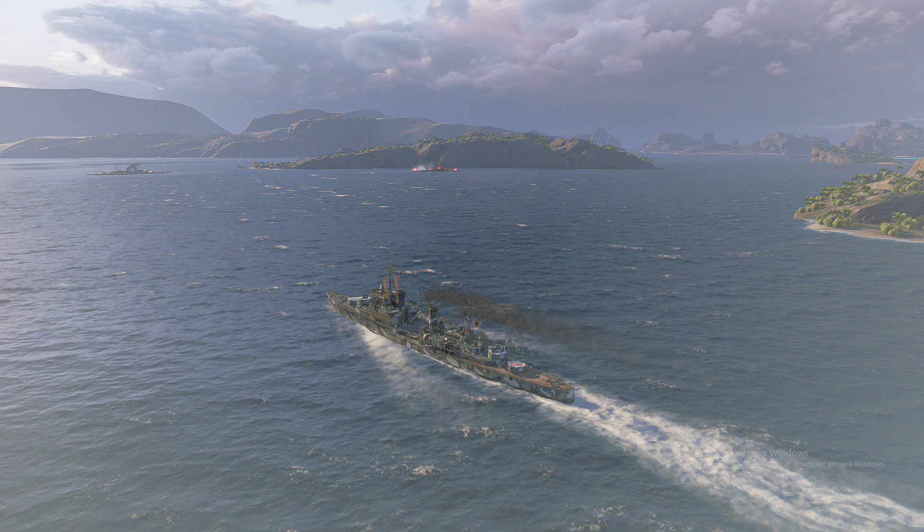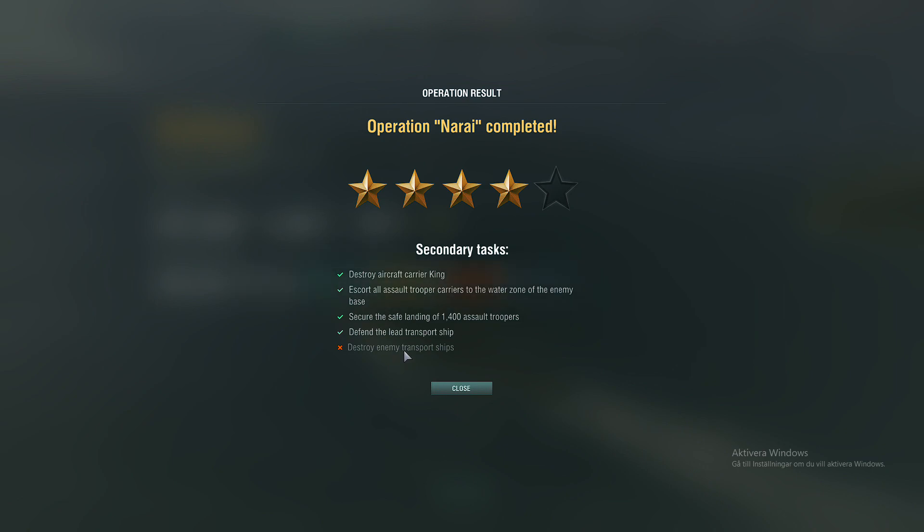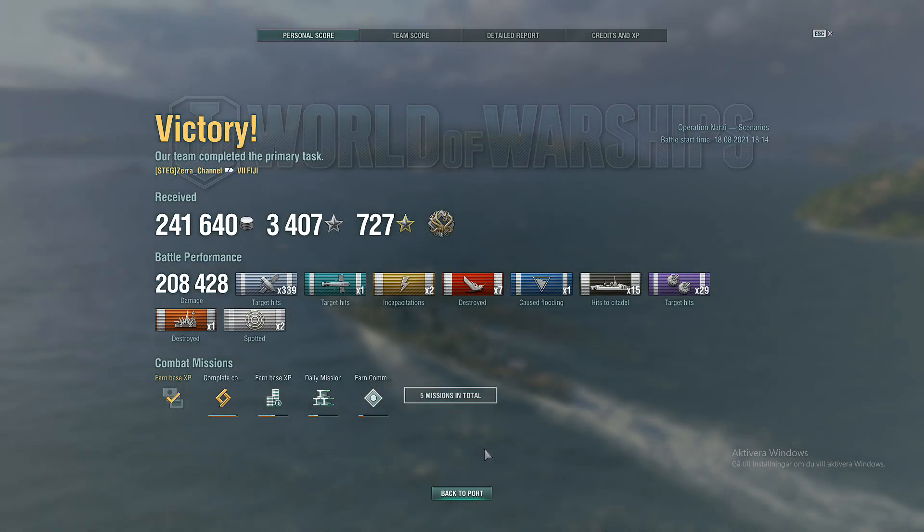Bummer — 208,000. But now guys I still believe we may have the best experience, best damage, best everything. I'm not sure but if I'm not first... we did not manage to destroy the enemy transport ships — nobody went over there, which is sad. Anyhow — 208,000 damage, 241 silver earned, 304 XP, 1 torpedo hit, 15 citadels with HMS Fiji.